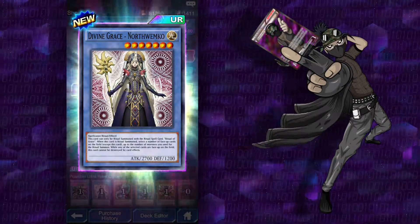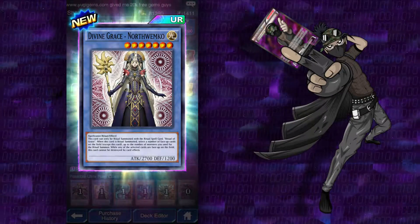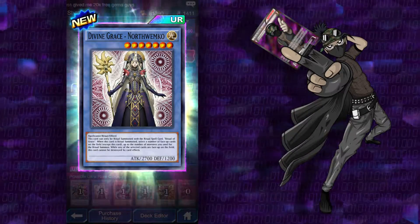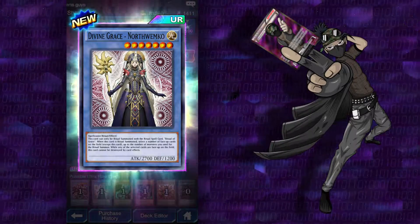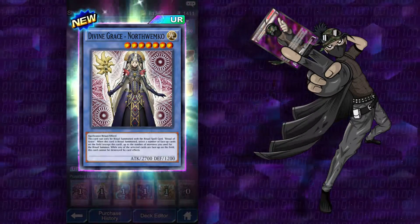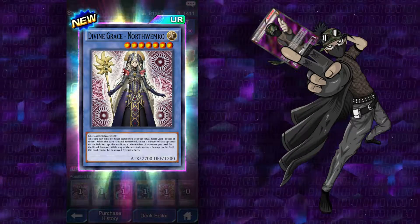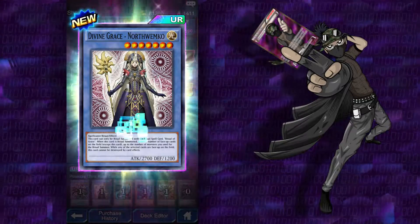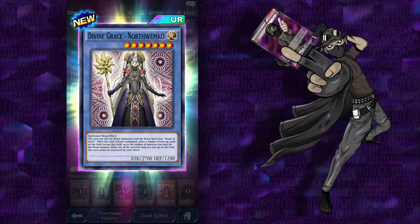When this card is Ritual Summoned, select a number of face-up cards on the field except this card, up to the number of monsters you use for the Ritual Summon. While any of the selected cards are face-up on the field, this card cannot be destroyed by card effects. Alright, so it's a pretty card, and its attack is quite nice.